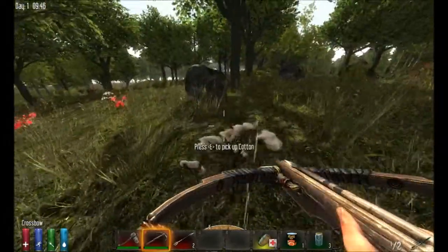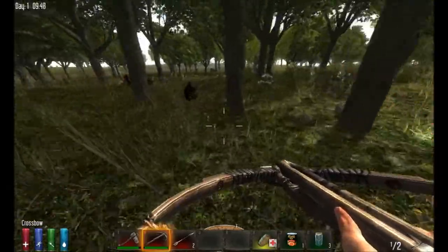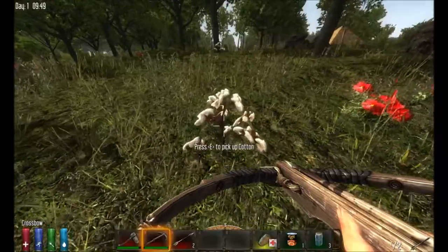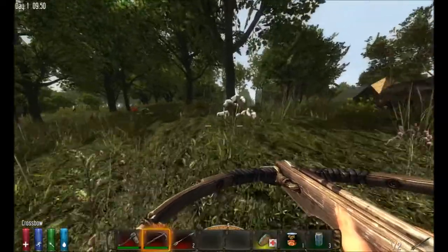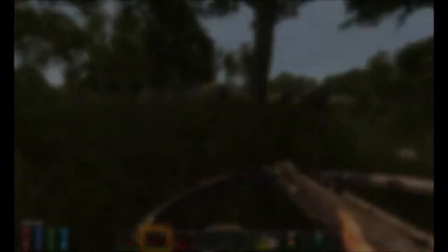The next thing we're going to do is collect cotton to make some clothing. Just run around and pick up as many of these white flowery plants as you can find. I'm going to go ahead and do that and I'll see you guys after I've collected some cotton.